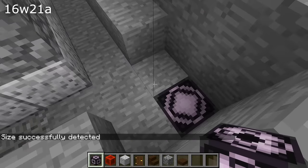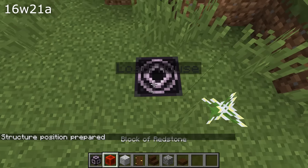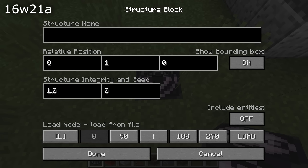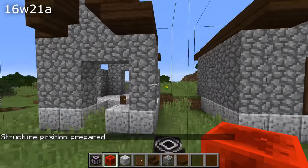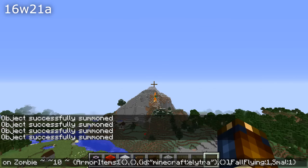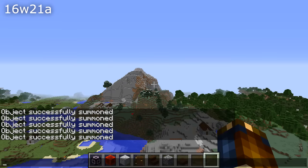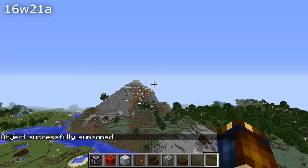There's also a new feature in the structure block: structure integrity and seed fields in the load version. These are used to randomize decay in structure blocks. The structure integrity is a value between 0 and 1 interpreted as the percentage of the structure to load — so if set at 0.5, only 50% of the blocks will be loaded. The block selection is random and the random seed is controlled by the seed field. The Elytra relog fix also introduced a new Fall Flying NBT tag available on all living entities, meaning we can now summon mobs and have them automatically fly with Elytra, enabling techniques such as raycasting using the wings.